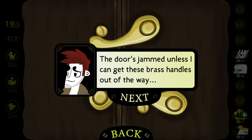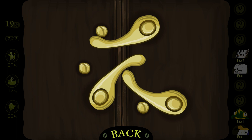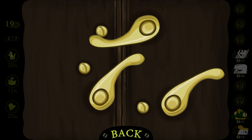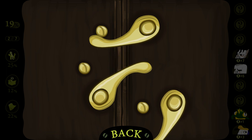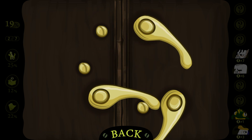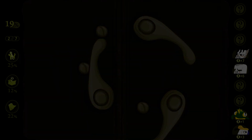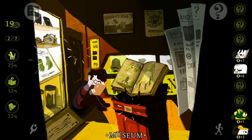Walking mode. The door's jammed unless I can get these brass handles out of the way. Seems like I can rotate them around, just until the gap in the middle is clear. Got it. So you first... then you... don't bounce back. Stay. That top hat guy would have so struggled with this one. Top hat guy — what's that a reference to? Somebody tell me what that's a reference to.